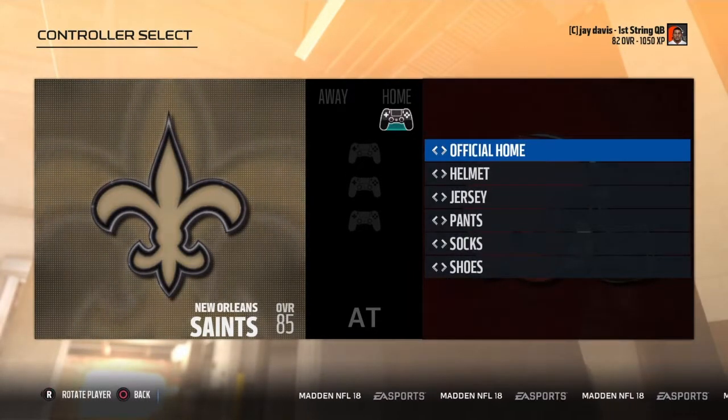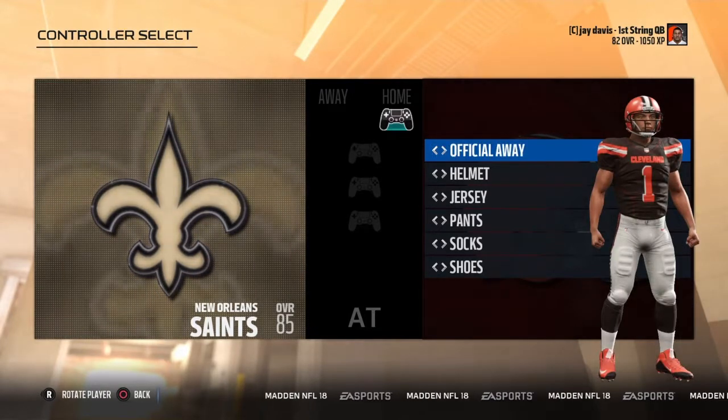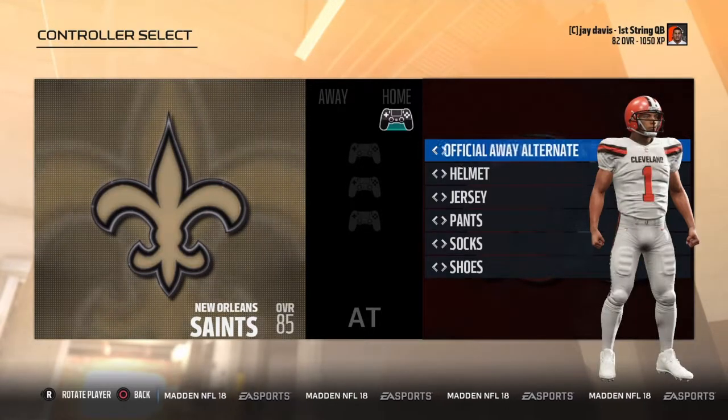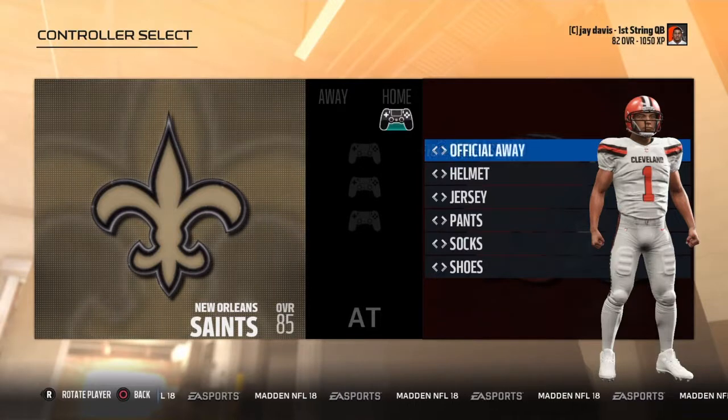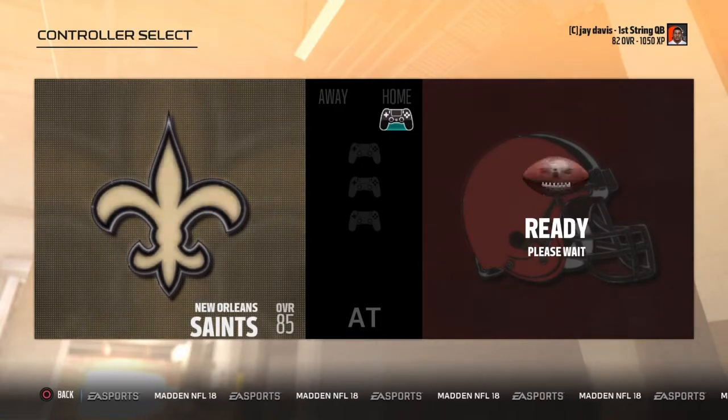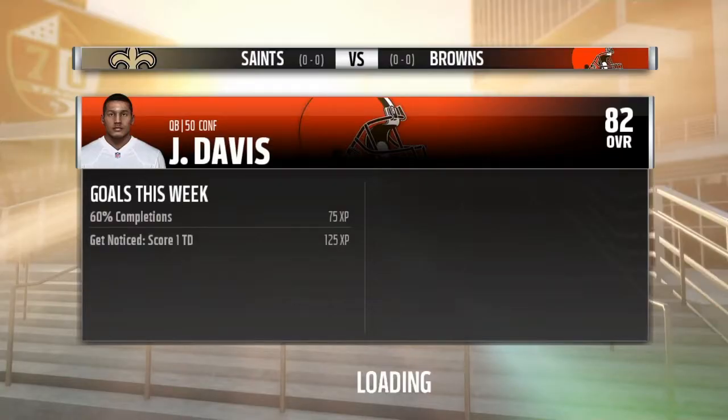Got to edit these uniforms — let's just go with the official home. Jay Davis starting at 82 overall to begin his career. I am hyped — it's going to be a good season, a good year on my channel with some Madden 18 gameplay for you guys. I'll bring this to you ASAP.